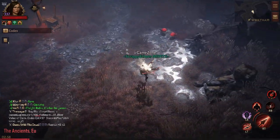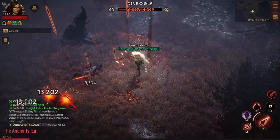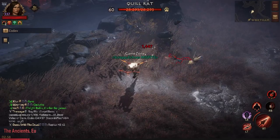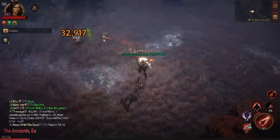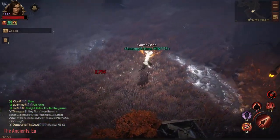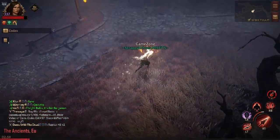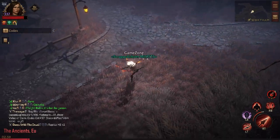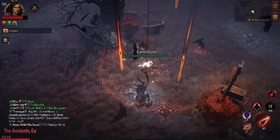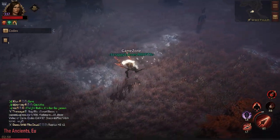When enemies lose their armor, damage goes up. I need more enemies here to test this properly. The highest I am seeing is 9,700, but my primary isn't proc-ing consistently.